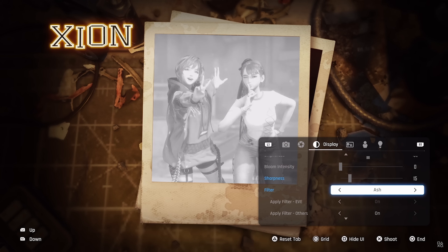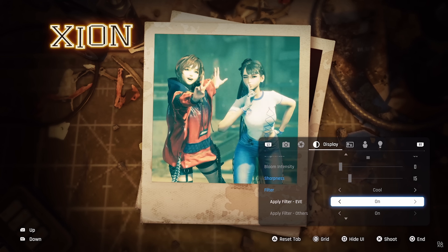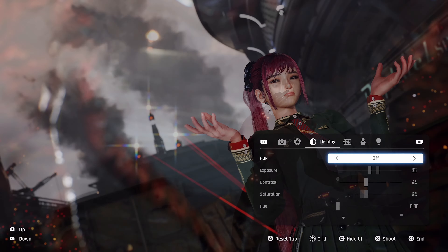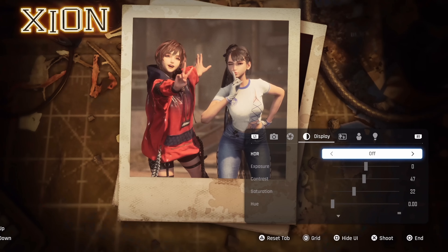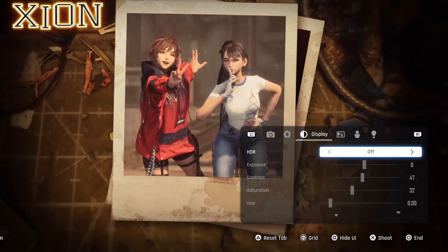The photo mode also has some preset filters — of course it does — but notably with the option to exclude the main and supporting characters from the applied effect. And there's an HDR toggle, which is a first. HDR can certainly be both beautiful and troublesome in equal measures, and can play havoc with screenshots that end up with blown out highlights. This is the first time I've seen the option to turn it on and off directly from within the photo mode.